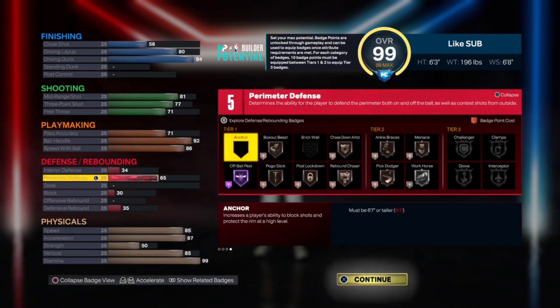A 65 on pass accuracy is honestly really good. My 99 three-point demon build that I posted yesterday — if you guys didn't see that, go watch it after this video — has like a 50 or 60 pass accuracy fully upgraded. I personally only have it at like 33 right now and I can still play really good defense with that build, so you really don't have to worry about it.